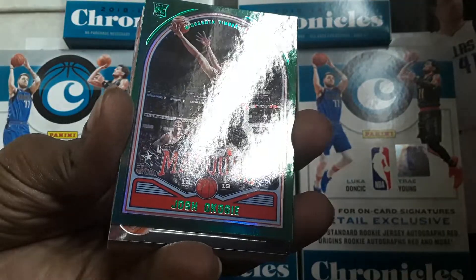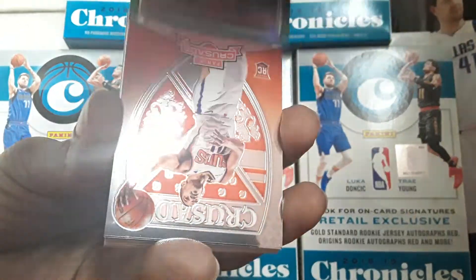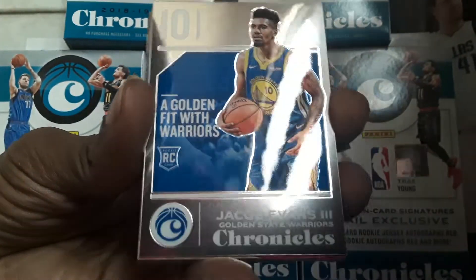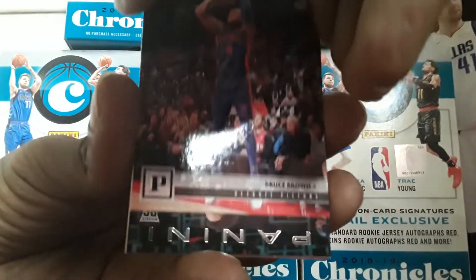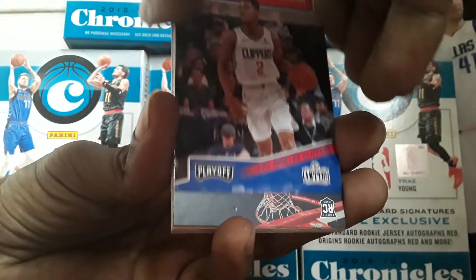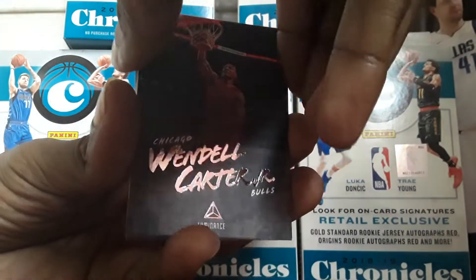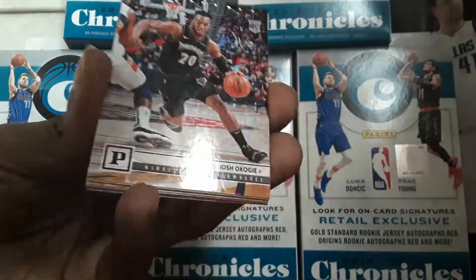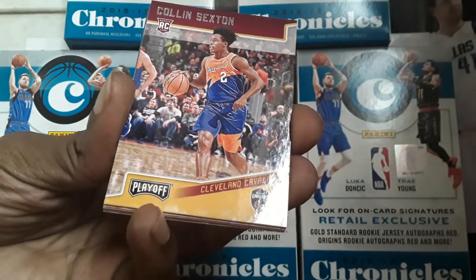Josh Okogie, Green. Crusade — Anthony Melton. Jacob Evans, Chronicles Chrome. Bruce Brown, Panini. John Robinson, Panini. Shai Gilgeous-Alexander, Playoff. Wendell Carter Jr., Luminance. Josh Okogie, Panini. Collin Sexton, Playoff.